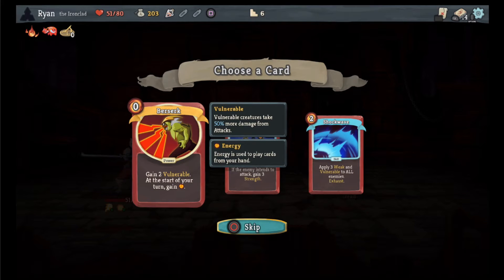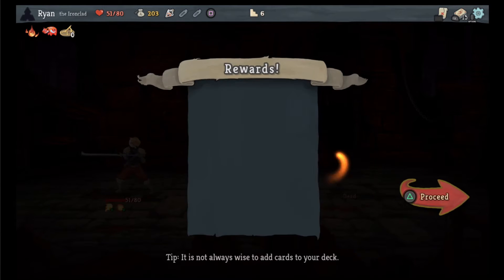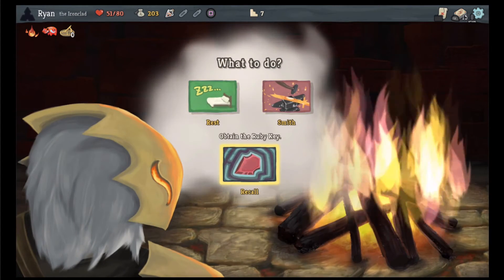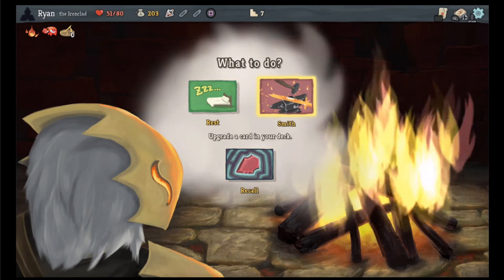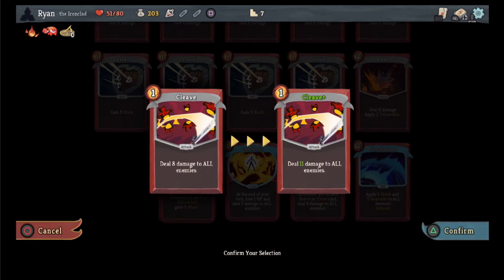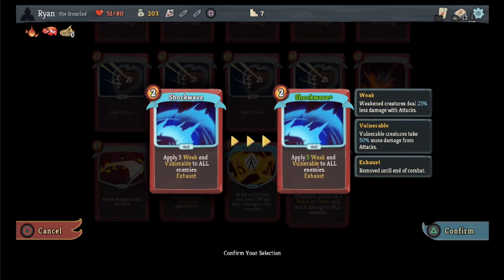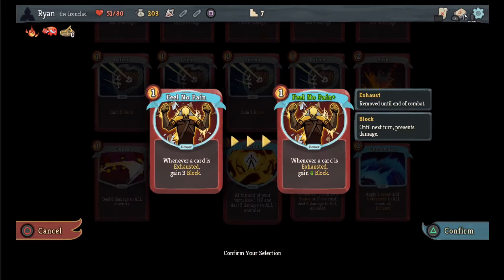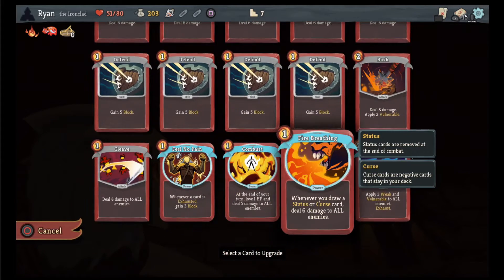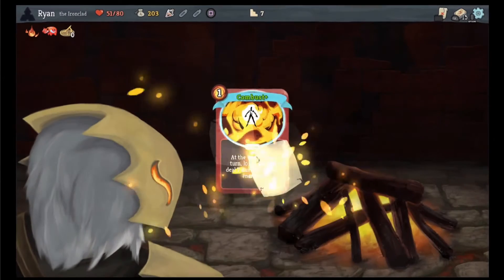Gain two vulnerable at the start of your turn — oh god, no. I would rather shockwave. Let's smith and see what we have here — 11 damage, 7 damage, 10 damage. None of these are a lower cost one. Makes it 10 damage. I think we're gonna go combust because I don't know what our next one is going to be.